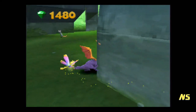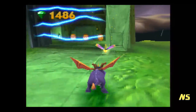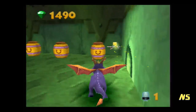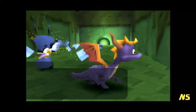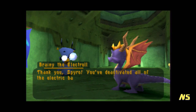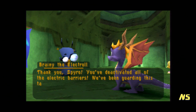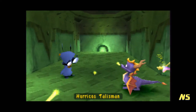Oh man there's lots of goodies down here. You only need one diode. 'Thank you Spyro. You've deactivated all of the electric barriers. We've been guarding this talisman from the gear grinders — please take it as a reward.' Alright, I'll happily take it.